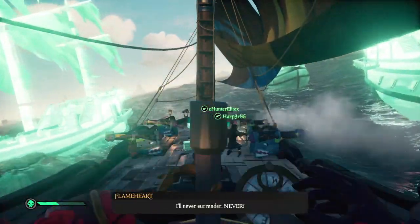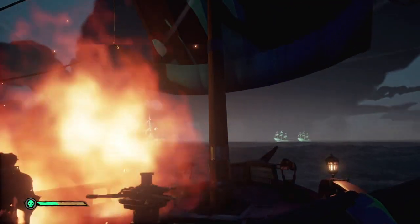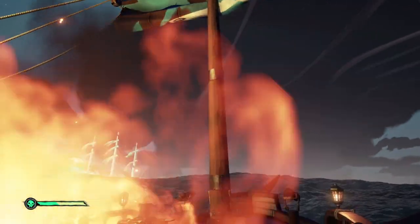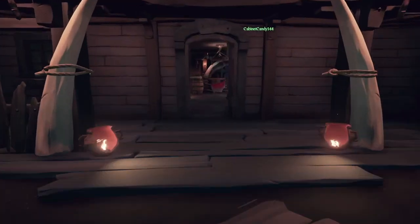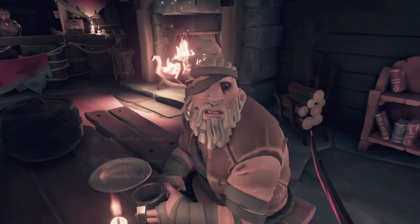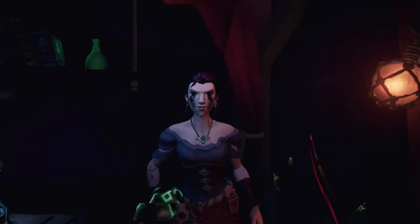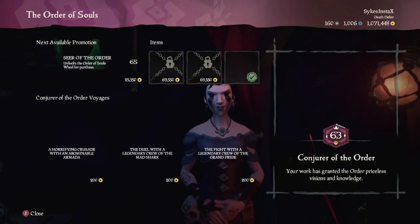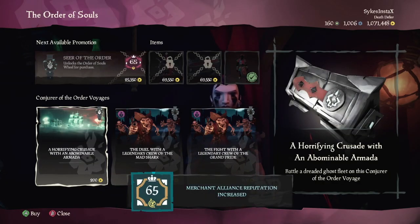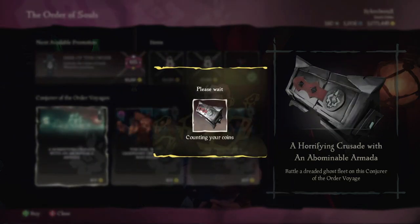There are two ways in which you can get to these fleets. If you are a new player and haven't yet progressed to level 25 with the Order of Souls, you can purchase a Ghost Fleet voyage from Duke in the Tavern at any outpost. Simply speak to Duke, browse the black market, and on the first page you will see a fleet voyage that you can purchase for free. If you have progressed to level 25 or beyond with the Order of Souls, you can purchase an upgraded voyage from the faction. My recommendation is to purchase that quest instead of the Build Rats voyage.